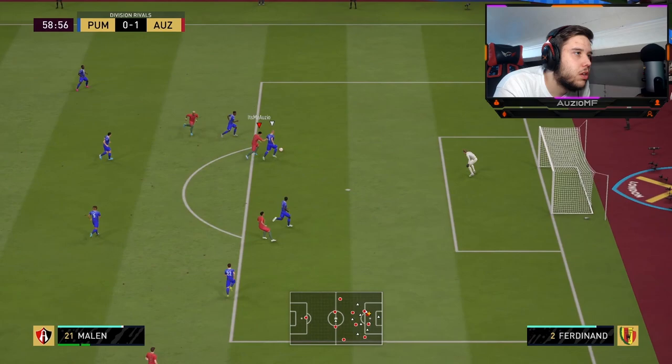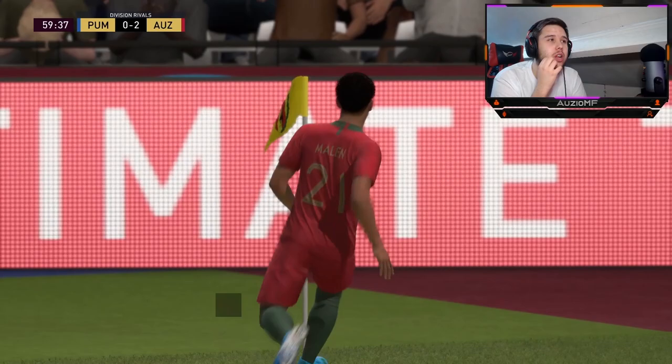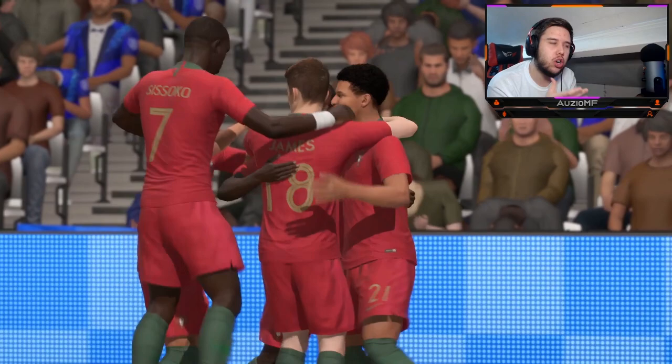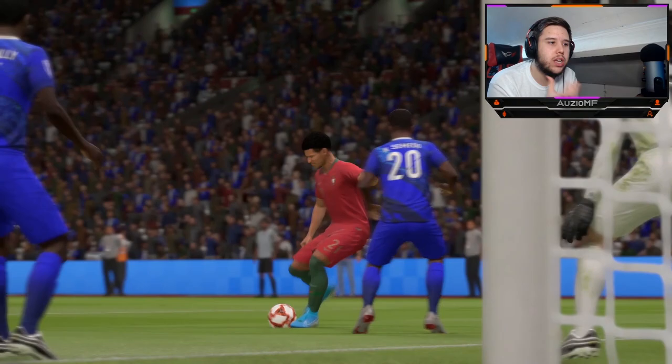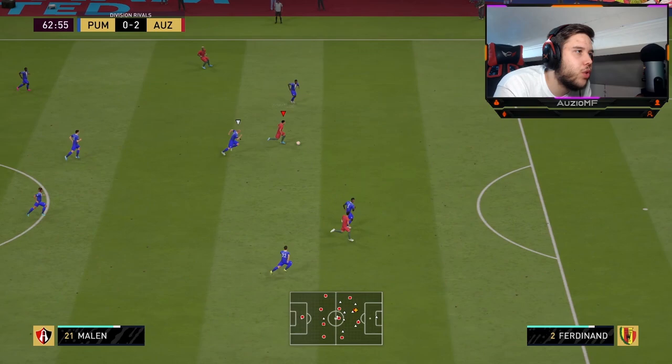Little touch — somehow he's come away with that. I'm going to get a finesse as well? I did not expect that at all. I thought he lost the ball for a second, but somehow, some way, Marlon has got the ball back, managed to turn Rio inside out, created the space, and did an amazing finish — shot far corner past Van der Sar. Really, really nice.